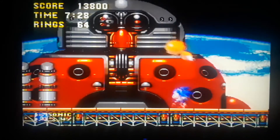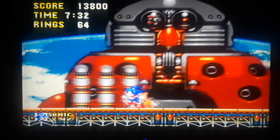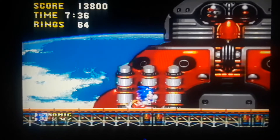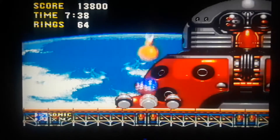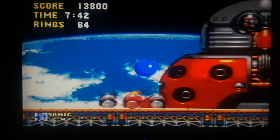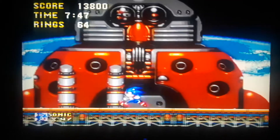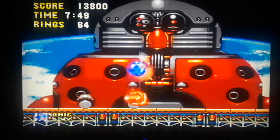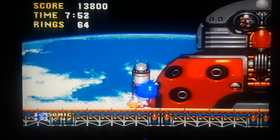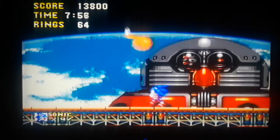If you look at the background, you get a good look at the Earth. When you gotta save the world, you gotta go into outer space — go to infinity and beyond, like Buzz Lightyear. You gotta do things you wouldn't normally do to save the planet. Not sure how Sonic is breathing in outer space without a space suit.